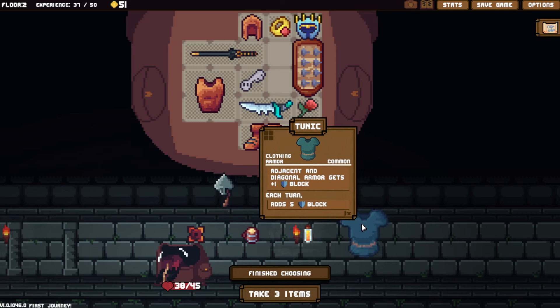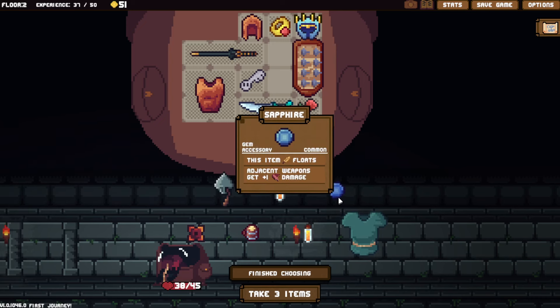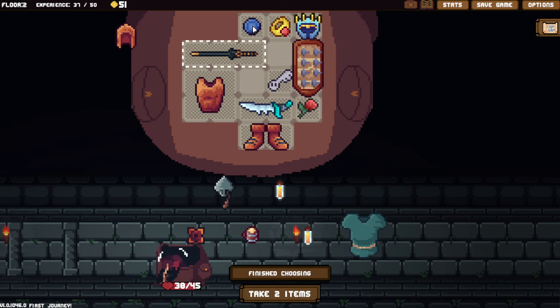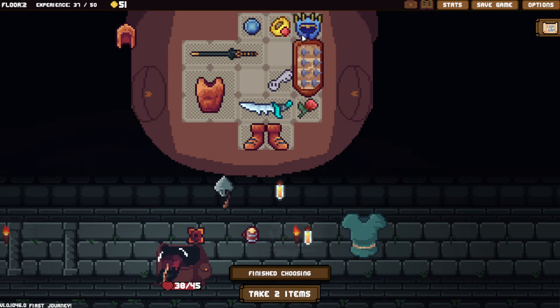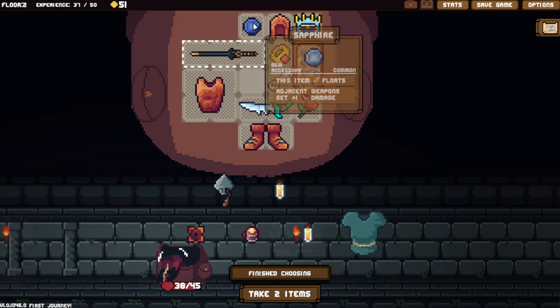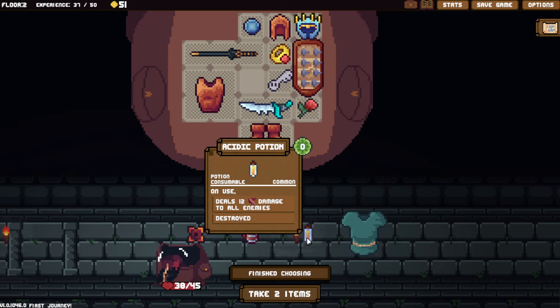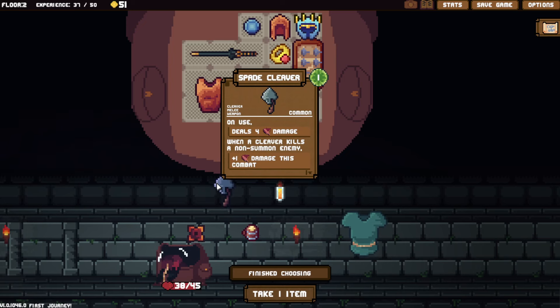We can get items — we can get a tunic. Adjacent and diagonal armor gets plus one block, adds five block. So I just get a whole ton of block with the tunic. Sapphire — this item floats. Adjacent weapons get plus one damage. I see, I see — this makes sense now. You don't care about what position you're in. Let's take an acidic potion. Whoever kills an enemy gets plus one damage this combat.